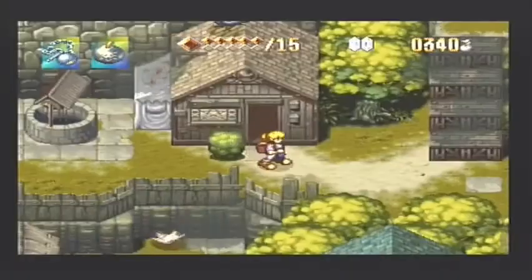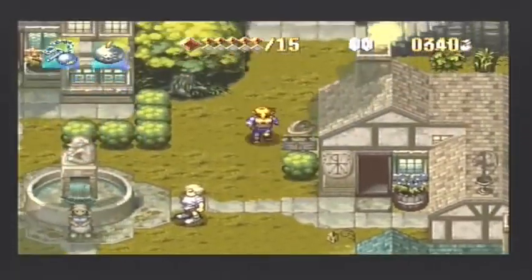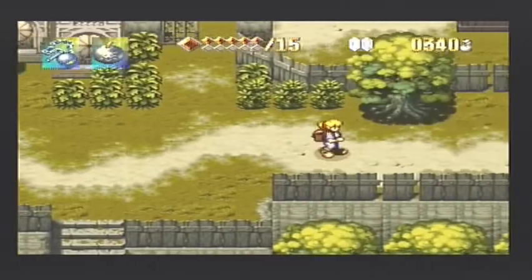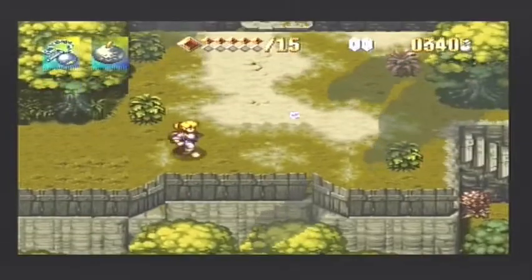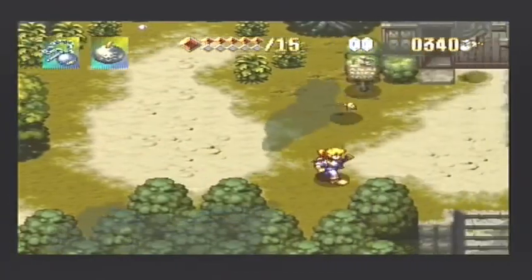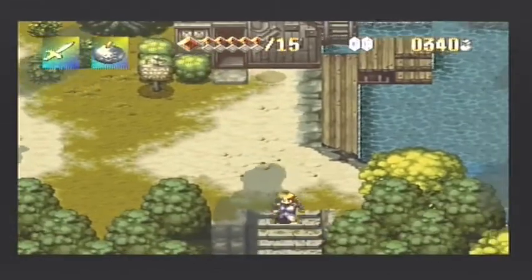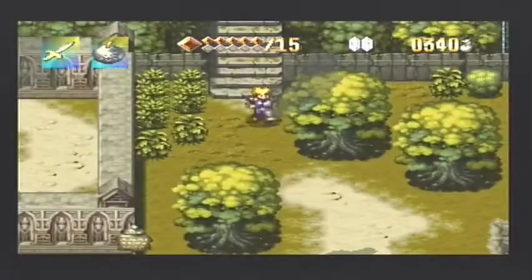We're going to head out here, go up these wooden steps and head out of the village, past Jess's house. When we get here we want to head east and eventually we'll come to the water mill. Quick note: the flail is not super effective against bees. The best weapon to use against those guys is the dagger — it's a lot faster. I'd really recommend using the dagger against smaller enemies like that.